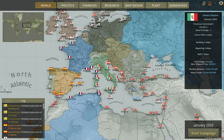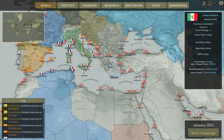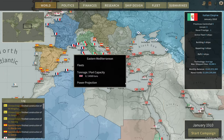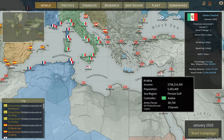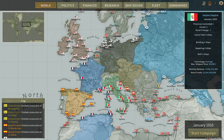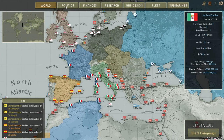Hello and welcome back to Ultimate Admiral Dreadnoughts. It is finally time to start the Italian campaign. I already have it generated so you didn't have to sit and watch that happen for half an hour or so. It's 1910. We've not designed the Navy yet, so that's what we're going to do. We're playing on Legendary difficulty with random AI behavior using the Dreadnought Improvement Project mod by Brother Monroe.